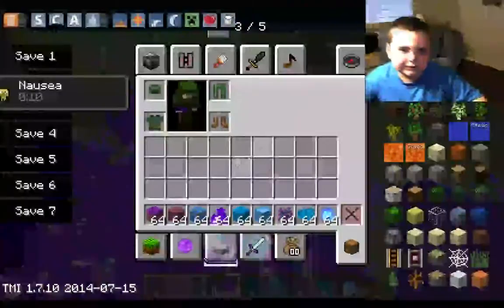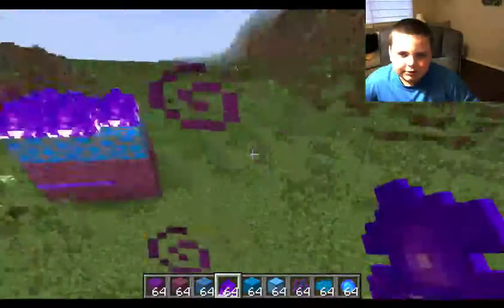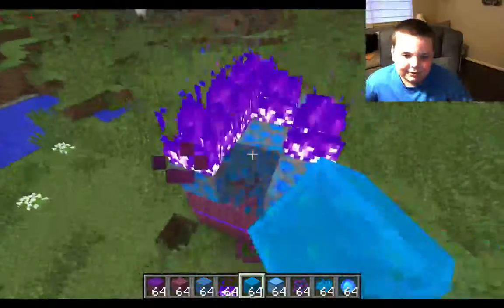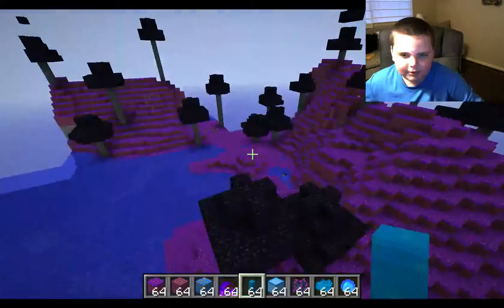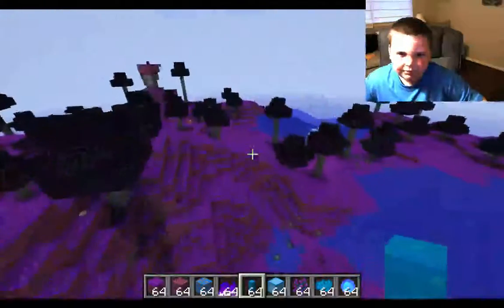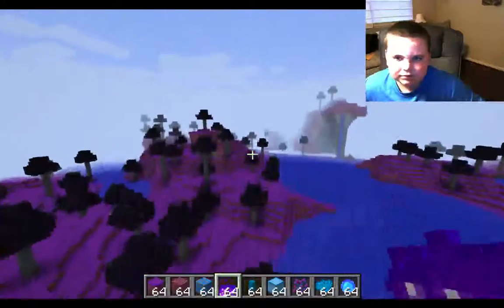The teleportation fire gives you some ghostly effects. If you stand over it, it gives you nausea for 10 seconds — I'm right over it right now, so I'm going to have nausea. I wouldn't recommend doing this, but if you want to try it, go ahead. If you right-click it, you'll be sent to a dimension where everything is there. This teleportation core is pretty cool — as you can see, it's a very cool world.